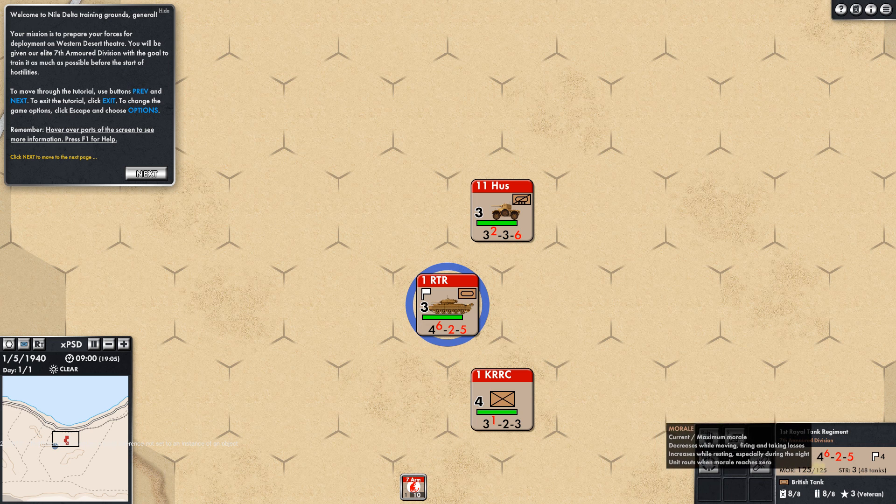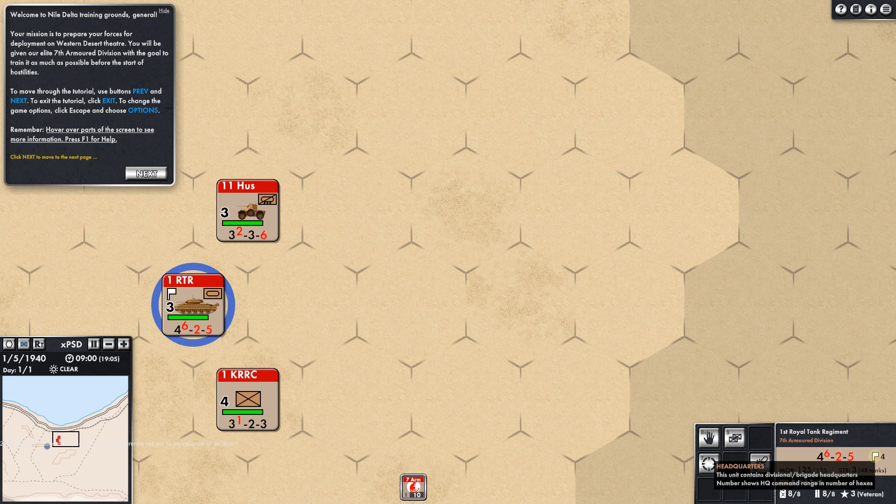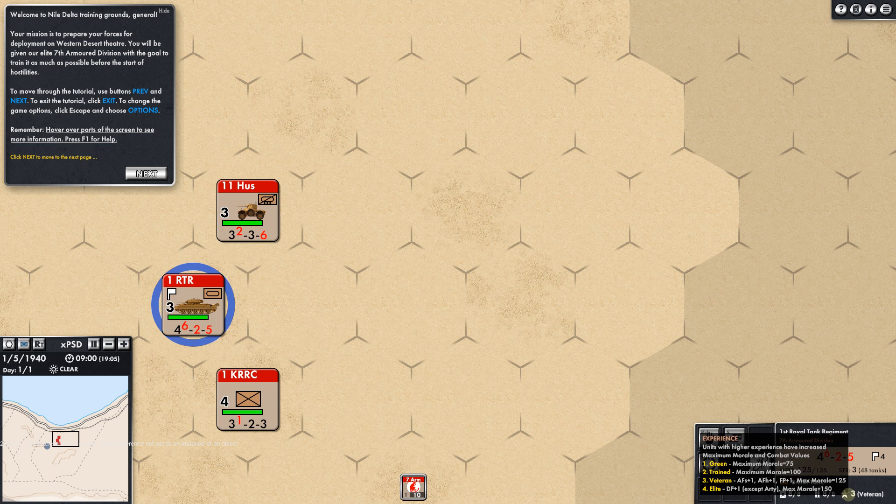7th Armored. We've got morale — wow, these tooltips are awesome. Why doesn't every game have tooltips like this? It makes so much sense and it's fairly easy from a programming standpoint. It just tells you everything you need — why do you have to search through a rulebook? You can just look right here. Attack soft, attack hard, defense, movement. Black is motorized, red is mechanized, blue is foot. Artillery only. I love that. This unit contains divisional brigade headquarters — it shows the headquarters range. Strength is 3, including 48 tanks. British tank. Fuel supply, ammo supply, and experience.